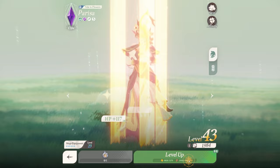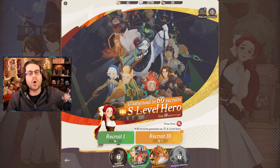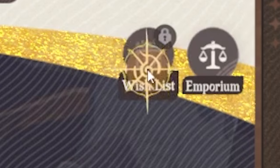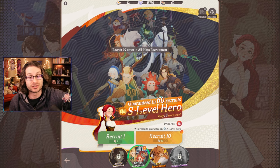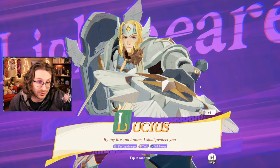Next up is leveling your characters, but before that, let's do some summons. I've been saving all my diamonds and invite letters for right now. After you do 30 pulls, you unlock some cool features like the rate-up banner and the wish list. We got two epics — Lucia is super good, I use them all the time.